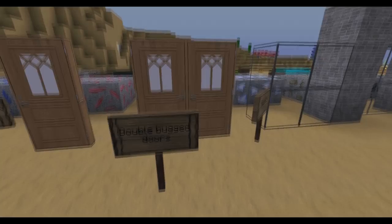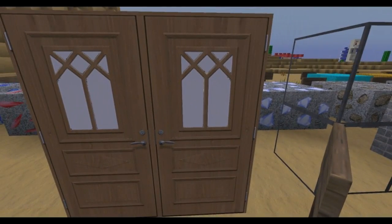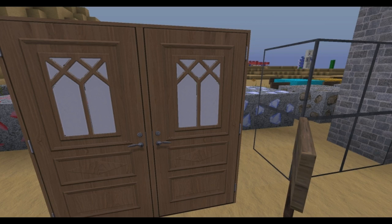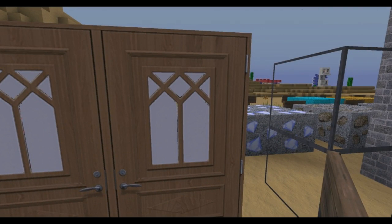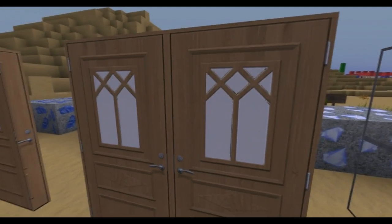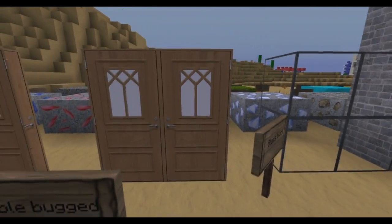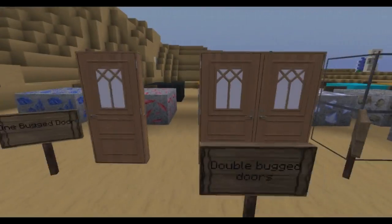And here's the double bugged doors. As you can see they are not transparent, but I really don't know why, because in the terrain picture they are transparent. So if anyone of you can help me, please write in the comment section below or write an email to me and help me get rid of this white thing — make it transparent for me and I love you.